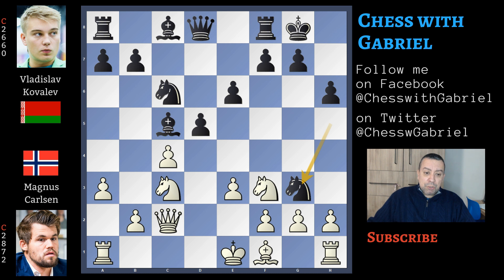Let's watch. Knight captures on g3, h captures on g3, and now d4 also attacking the knight — white is almost forced to castle long. Why? Because in this position, e captures on d4 favors black.